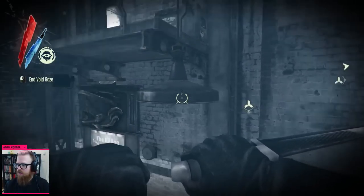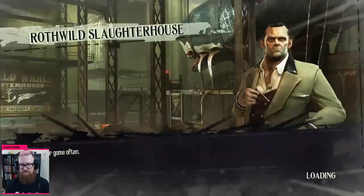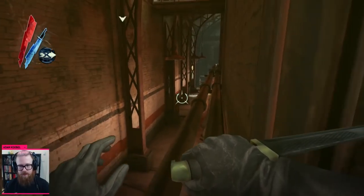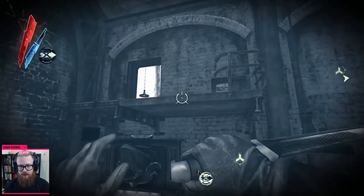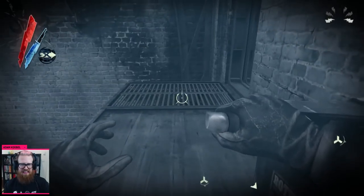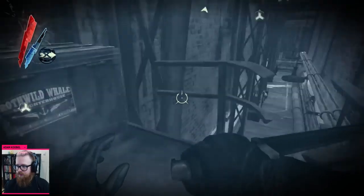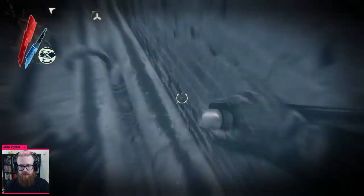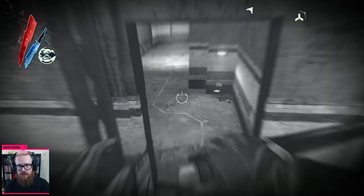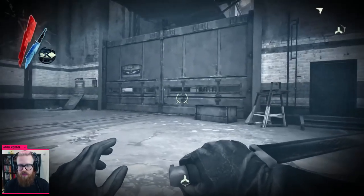Bone charm — 17 meters from here. Let's... oh, hi. Yikes. Okay, let's go. I'll wait down and let him walk around. I want all these charms. This is a really intricately laid out map. It's pretty cool. There's so much going on and so many different ways to get at different things. Pretty into it.